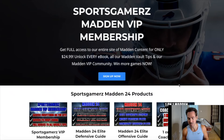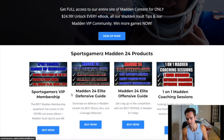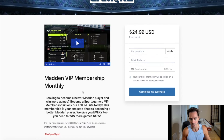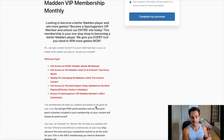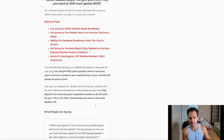Do you want to become a better Madden player and win more games? If so, check out my premium Madden strategy website sportsgamers.com. I have built sportsgamers.com to provide you with the best Madden tips, ebooks, and schemes from the pros at the lowest price possible. I've helped thousands of Madden players improve their game. Our VIP Madden membership includes all of our ebooks all year long and hundreds of weekly Madden vault tip updates. Click the link in the description and use coupon code DUKE for 10% off your order.